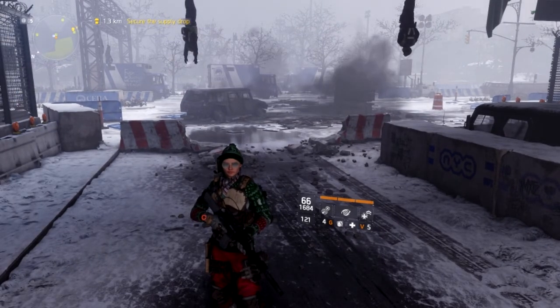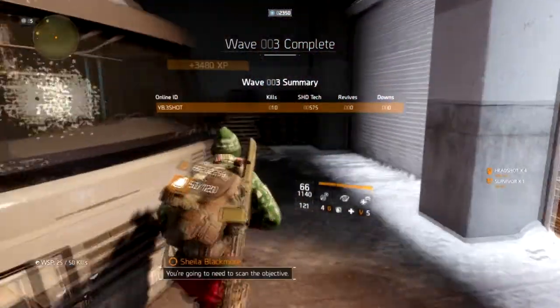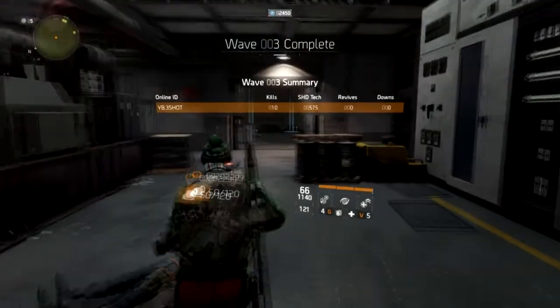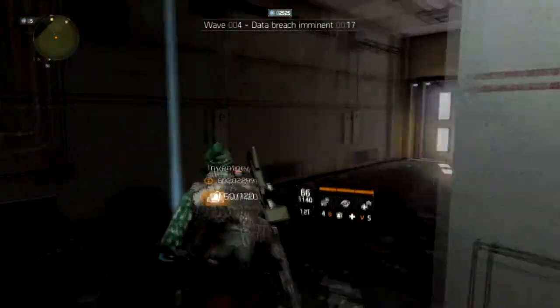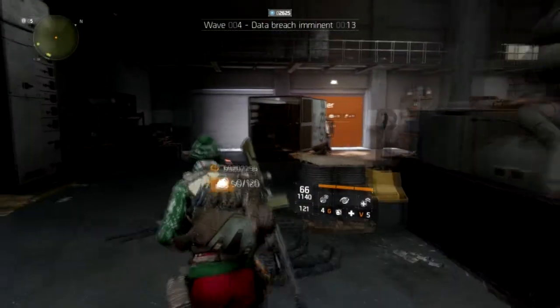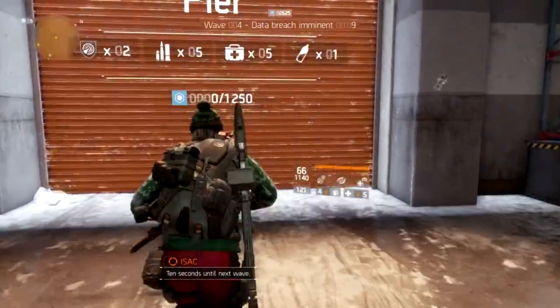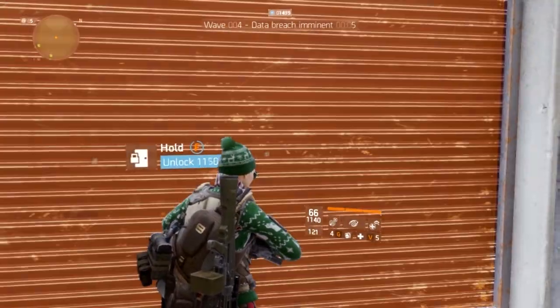I'm going to show you the farm method I use. The first thing you're going to want to do is just clear the main waves 1, 2, 3. On the third wave, you're going to want to open up the entrance to the main yard and then run to the middle. Just open the door, run to the middle, and chill in the middle there.